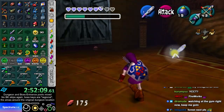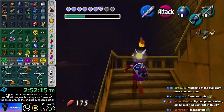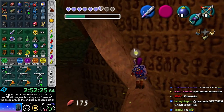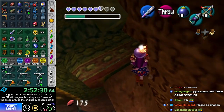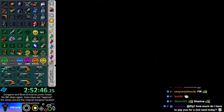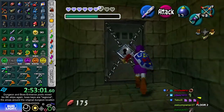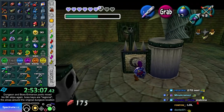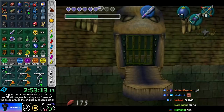And then even if this is Shadow Boss Key... well, I don't have Lullaby or Farore's Wind. If the next dungeon is Shadow, I don't have Lullaby or Farore's Wind. So I kind of have to hope that it's Forest and not Shadow, even though I have the Shadow Boss Key. It's Shadow. Alright, we could be in for a ride. I don't have Shadow keys.